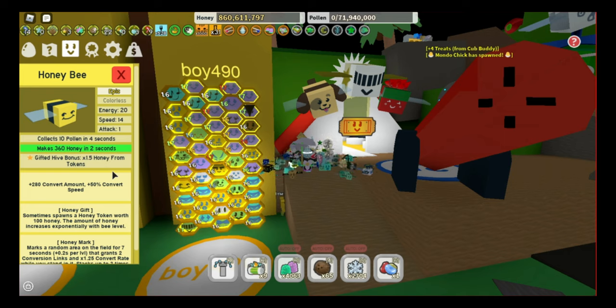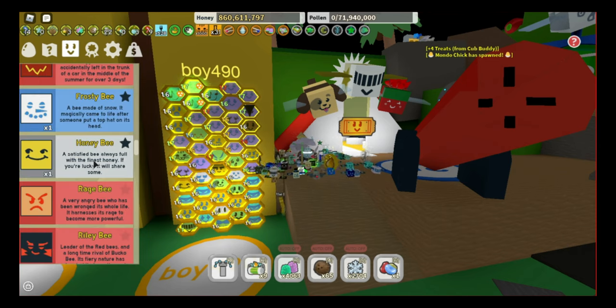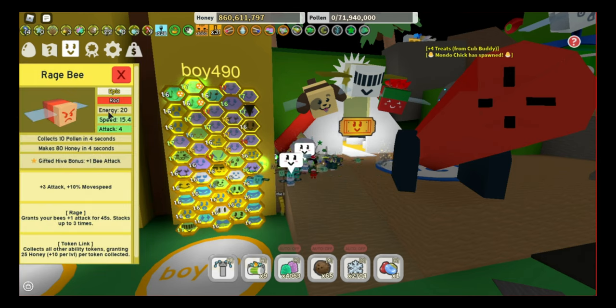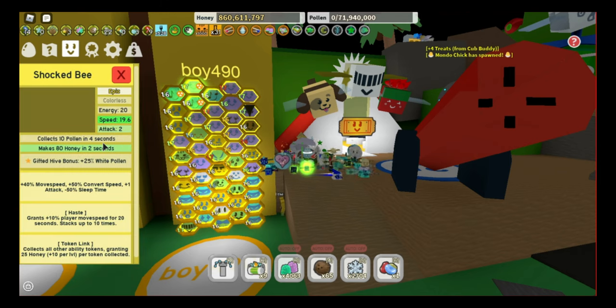Honeybee depends on your passive: with pop saw you don't need it because honey tokens won't help much, but with gummy pop your gummy star drops a lot of honey tokens and the extra 50% honey tokens will help a lot. If you're running pop saw you won't need it. Rage bee is basically the same as brave bee for bee attack — keep it if you're running pop saw, drop it for gummy pop. Riley bee and red bee you don't need. Shock bee you won't need — even in a blue-white mix, since you're mainly collecting blue pollen, it won't help much.